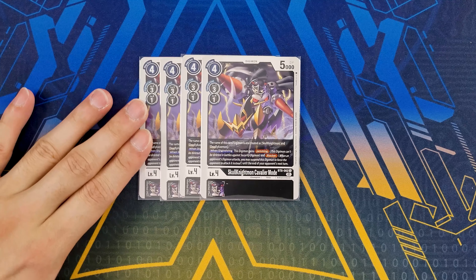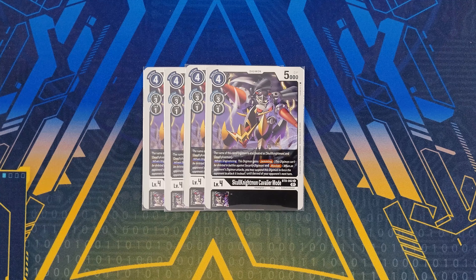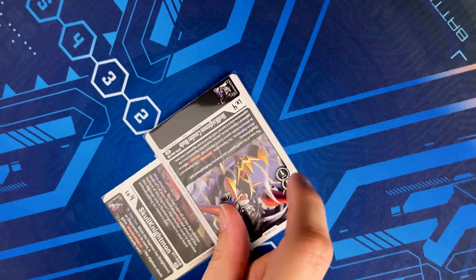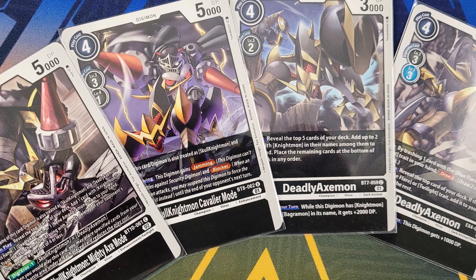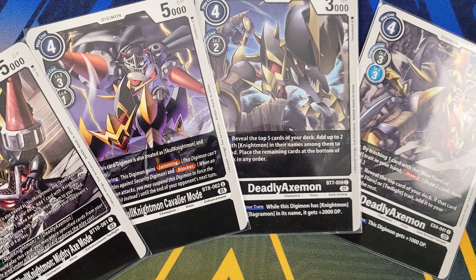We're playing four copies of Cavalier Mode. This can digivolve for one on top of your level four — ideally you go for a quick burst combo alongside Skull Knightmon to gain Security+1, because when digivolving it gains Jamming and Blocker until the end of your opponent's turn. The name of this card can also be treated as both Skull Knightmon and Deadly Axemon at the same time, helping fulfill some Digicross requirements. It basically serves as your Deadly Axemon for the deck.